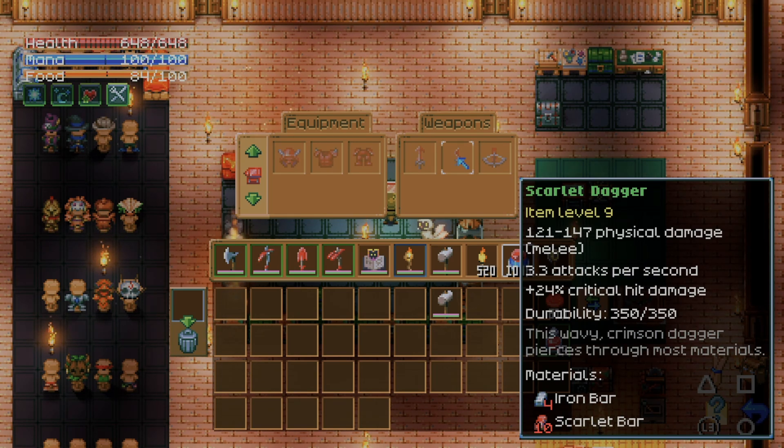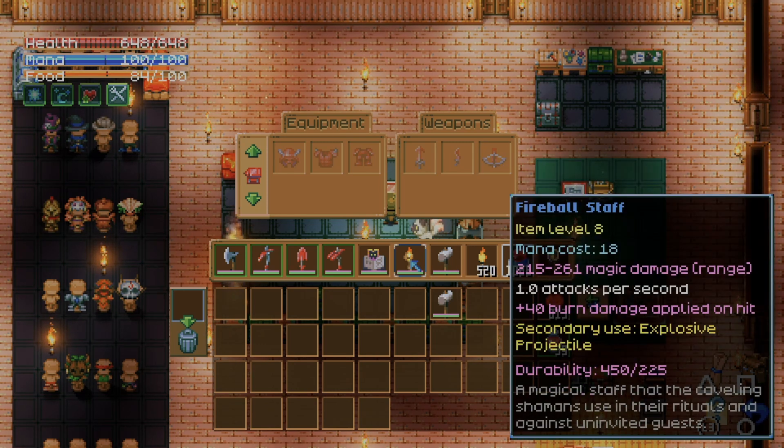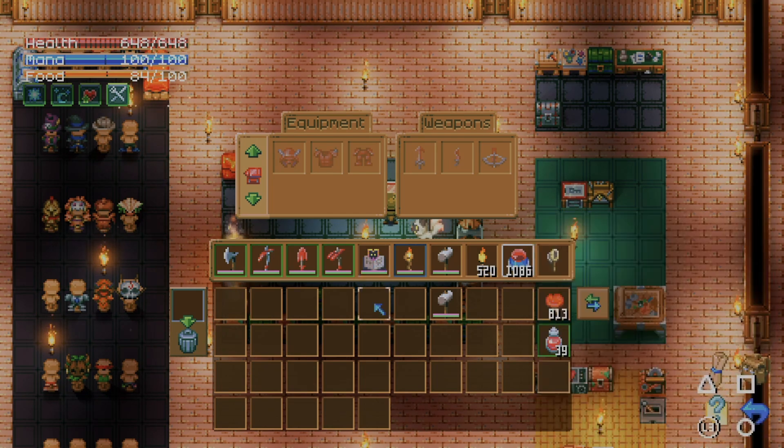The little dagger I still haven't tried — I don't know if it's throwable or how it works, and it looks pretty weak. The crossbow does 142 to 172, but our current fireball staff does 215 to 261, so I'm not worried about switching to the crossbow.